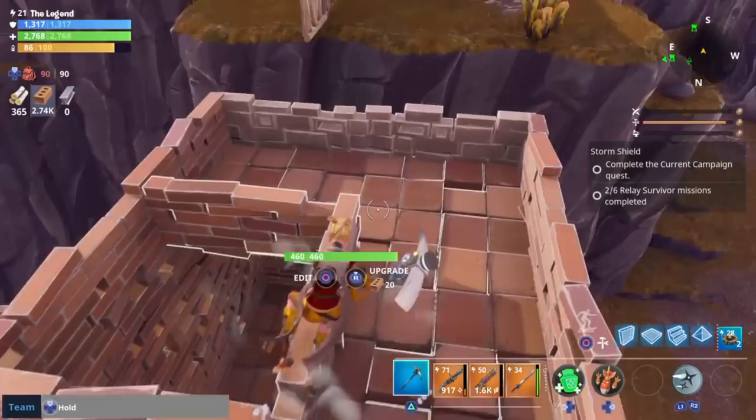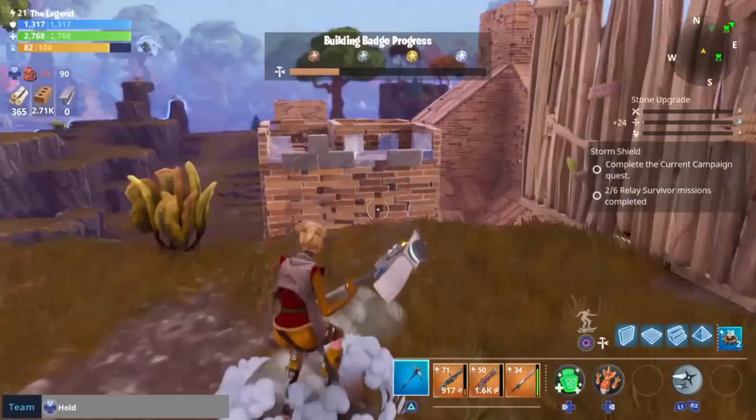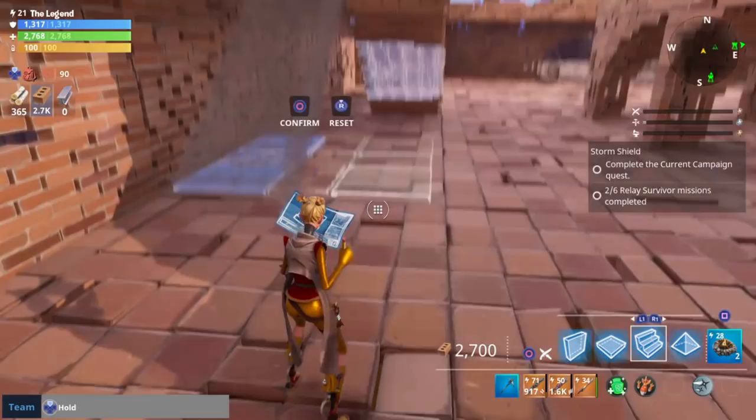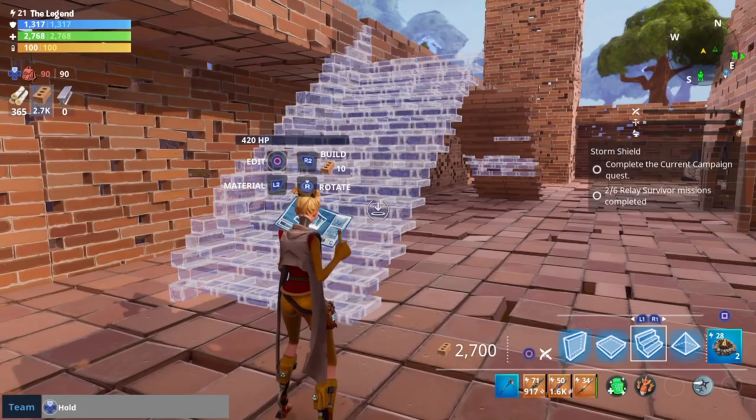And for you guys wondering what this will look like later on — once you've upgraded all the way, the things look like this on the edge, so it looks a lot better. Now guys, what we're gonna go ahead and do is build the stairs going up onto the railing, so I'm gonna put the stairs on the outside like this, kind of lined up with the middle section here. So I think I want to like this, I'm gonna pop out this side as well. I think this looks decent, kind of on the outside there.